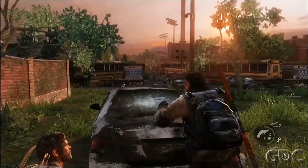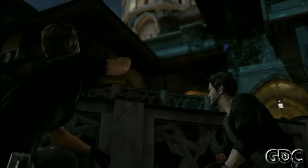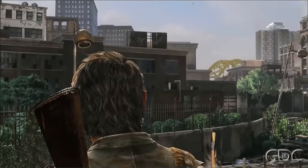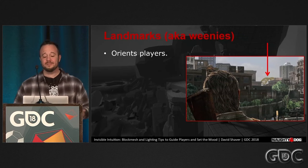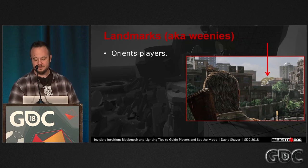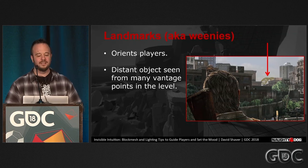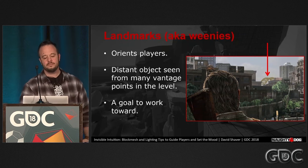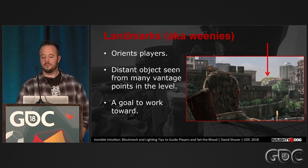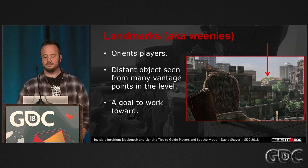Next tip: landmarks. Ever wonder why game characters spend so much time pointing at things in the distance? That's because they're landmarks — a great way to orient players in your world. A landmark is basically a big object that can be seen from far away and from different vantage points. Players will see it over and over as they get closer, letting them know they're headed in the right direction. Landmarks also act as a goal for the player to work toward. They're also called weenies — just Google Disney and weenies, it's safe for work. Zelda: Breath of the Wild really goes nuts with landmarks. In just one shot there are several visible in a row, not overlapping, with unique silhouettes so you don't confuse them.